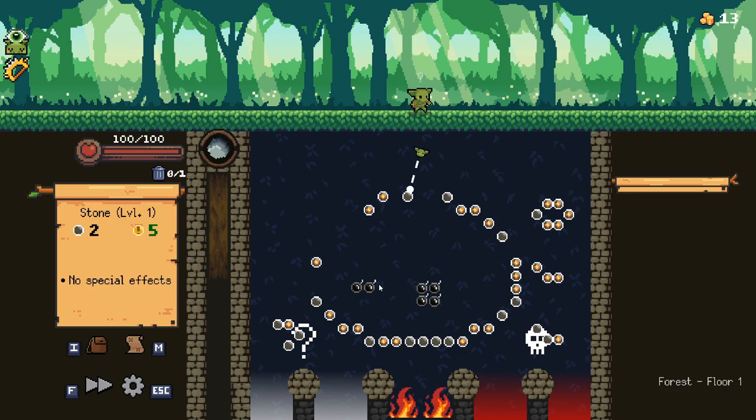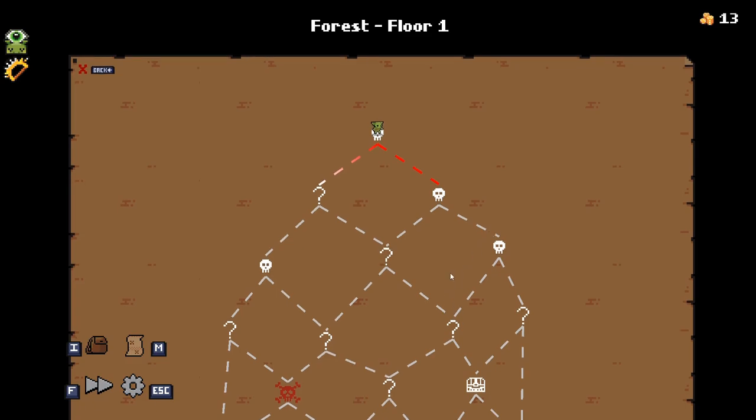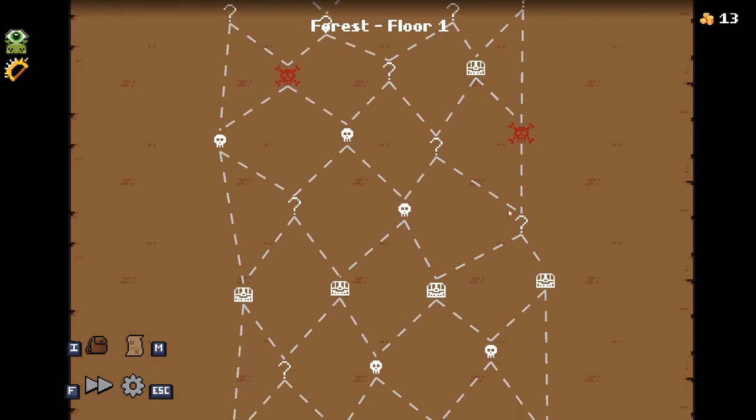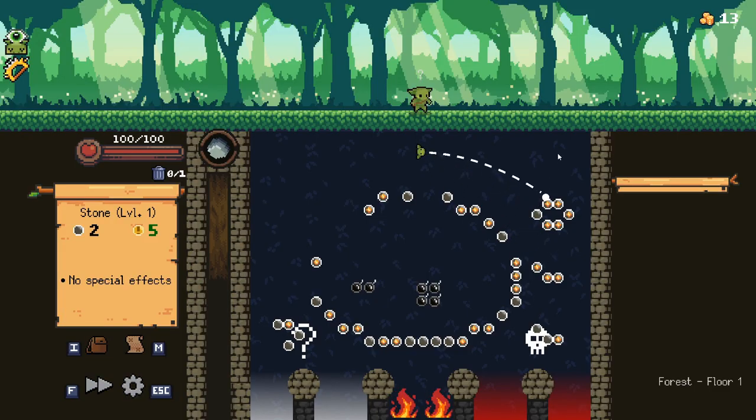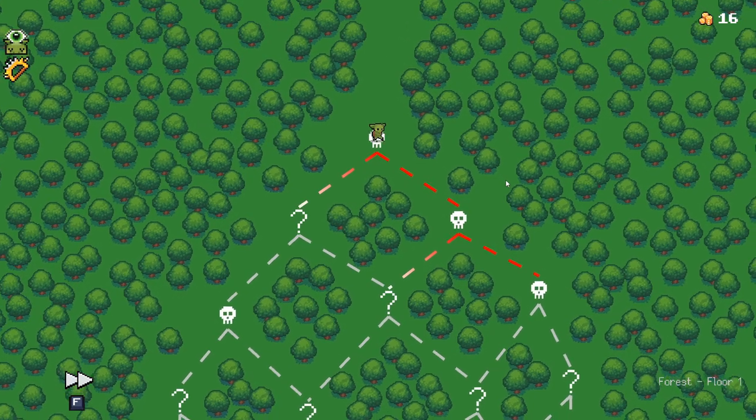There are some things we can get here — little bits of money. And there's also the map, which we probably want to go right on. So let's get this money and let fate decide — or physics! We got a little bit more money. Also, that fire hurts. Onwards!